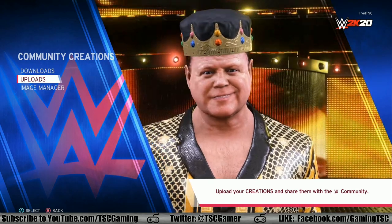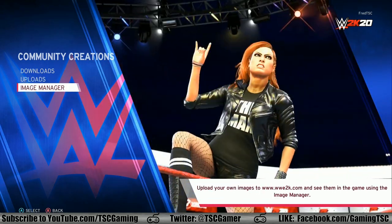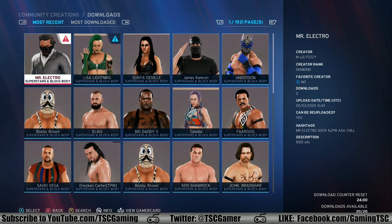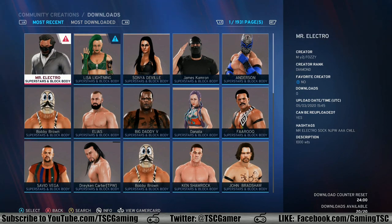You can upload images, face photos, arenas, wrestlers, and everything in between. But for this video, we're going to focus on downloads, because a lot of people have been complaining — the roster's not current, the arenas aren't current, the logos aren't current, I want to mix it up with AEW, I want to mix it up with New Japan Pro Wrestling. Well, you can do that with Community Creations.